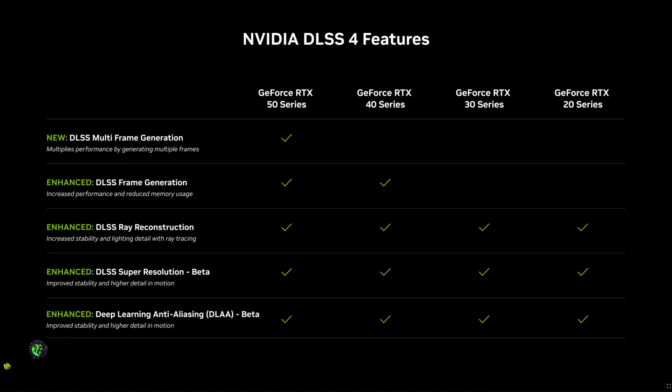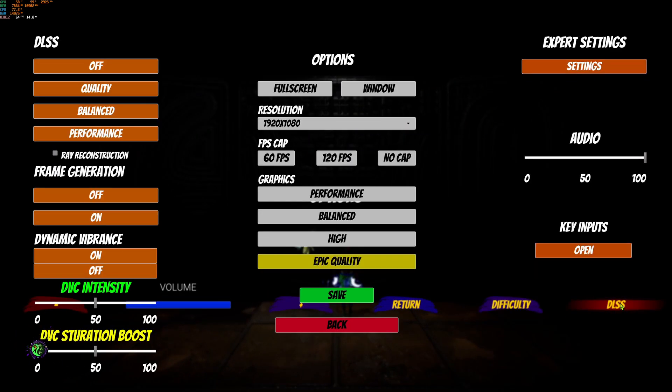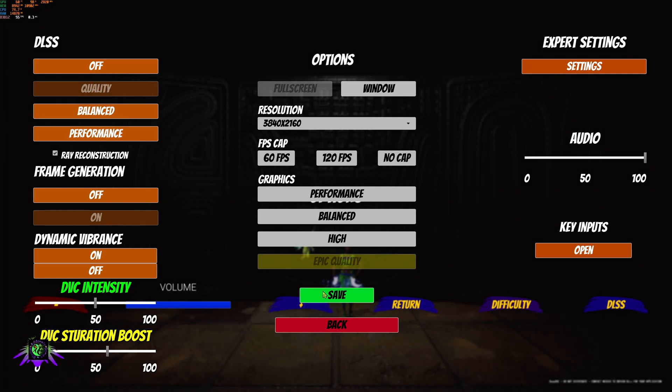We are in my project here and I added an option to my menu for DLSS, which brings up this DLSS menu I created. I'm going to set this to quality and turn on ray reconstruction — you're going to notice the frames dip tremendously even with frame generation on. We're just in a menu right now, so that's the only reason it's performing as well as it is. You can also turn on dynamic vibrance here. I've got epic quality — all on quality settings.